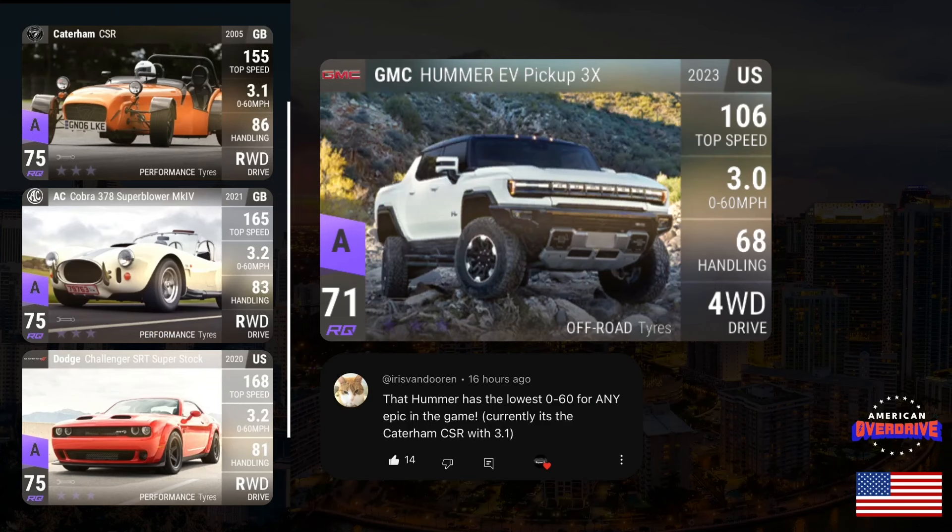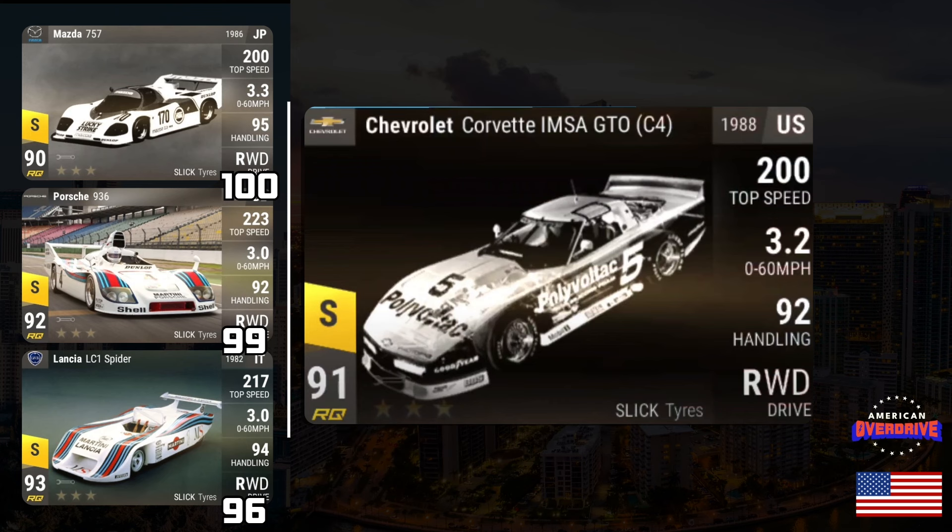Shout-out to Iris Vendurin who pointed out that the Hummer not only has a super low 0-60, it has the lowest 0-60 of any Epic in the game. Compared to the current top three Epics by 0-60 — the Caterham CSR, AC Cobra, and Dodge Challenger at 3.1, 3.2, and 3.2 — the Hummer is going to be the lowest 0-60 Epic in the entire game. Although it might have zero MRA, it should make a significant impact on the quarter mile and hill climb.